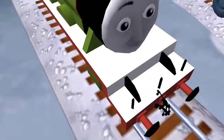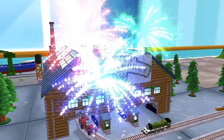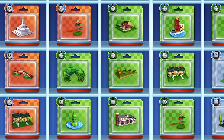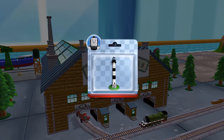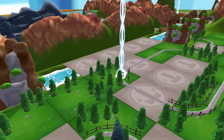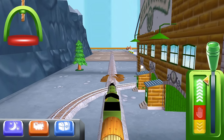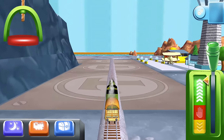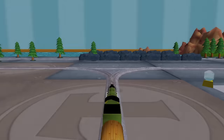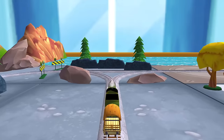Help your engine cool their pistons with a refreshing wash at the Steamworks. You helped your engine be really useful. Which special surprise will you choose this time? Can you find your way to the surprise pack? Look for the giant beam of light. Choose a direction — onwards to the big bridge.